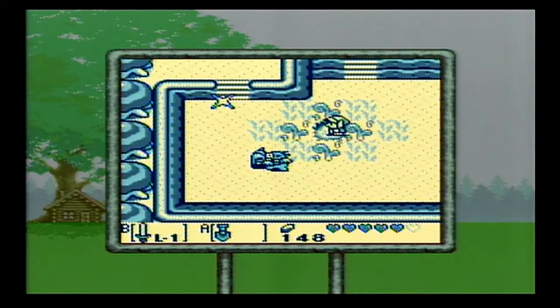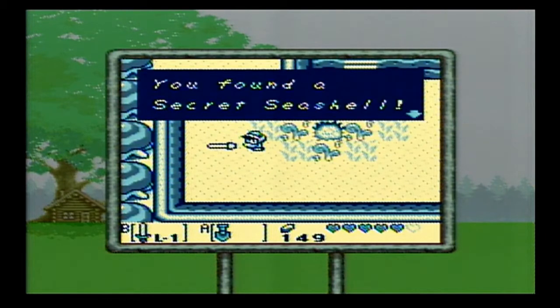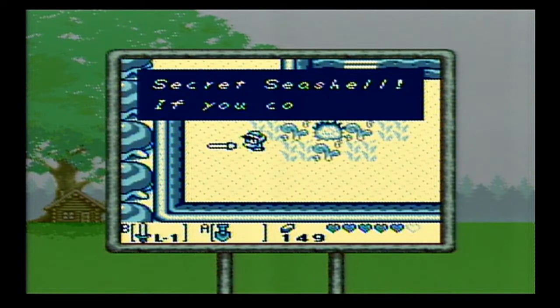But that bush looks suspicious. If we remove the bush and then dig there, we get another secret seashell. That should be secret seashell number 5.